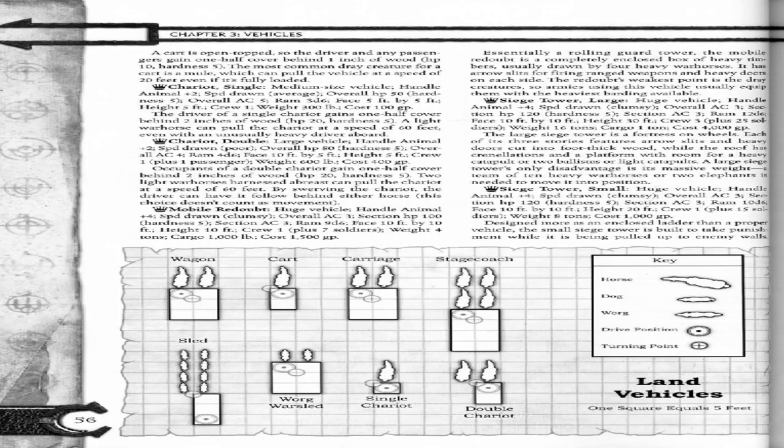The mobile redoubt is a completely enclosed box of heavy timbers, usually drawn by four heavy warhorses, and has arrow slits for firing ranged weapons and heavy doors on each side. The redoubt's weakest point is the draft creatures, so armies using this vehicle usually equip them with the heaviest barding available.